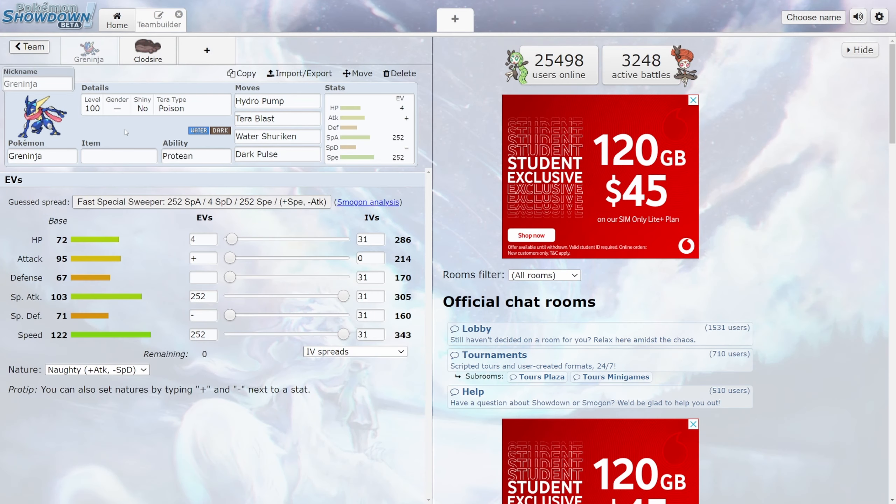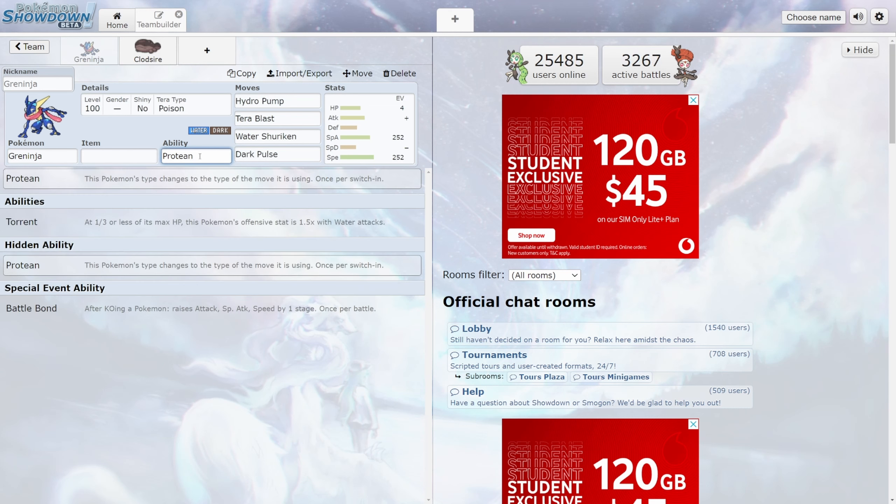There are a few things we're going to be able to assume. First of all, its ability is probably going to be Protean. I'm not sure how Protean works with Tera typing, but the only other option is going to be Torrent. Torrent is going to be a little bit scary, especially once we get it down to less than one third of its HP, because it's going to get a 50% bonus to all of its water attacks. However, given that this is obviously a rare special Greninja, I'm going to lean towards Protean — unless they really want to go crazy and give us the Battle Bond ability, but we're going to have to wait and see.